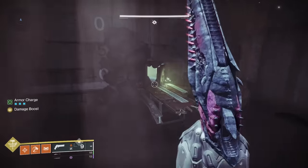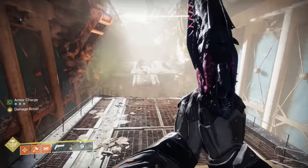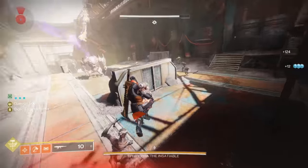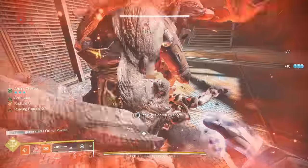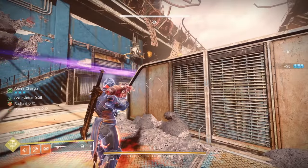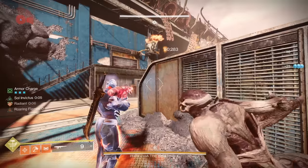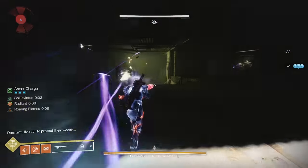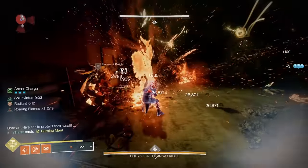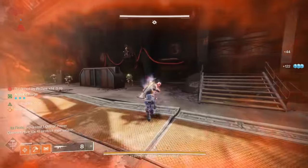Once you have done all this, we are ready for the Ogre boss, and he is not nearly as bad as he used to be. I two-phased on my Titan and Warlock and three-phased on my Hunter. A three-phase will probably be typical for most players, which is kind of the sweet spot for boss damage in a solo dungeon. You have to deposit 25 riches to get the boss DPS phase to start. I prefer to collect all 25 at once, but if you aren't confident in being able to collect your second set of engrams before the timer runs out, then just deposit halfway through.